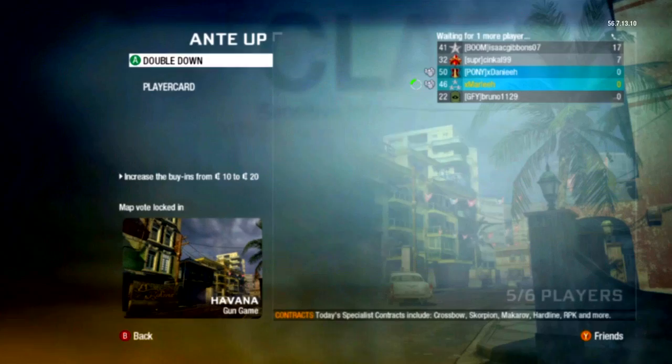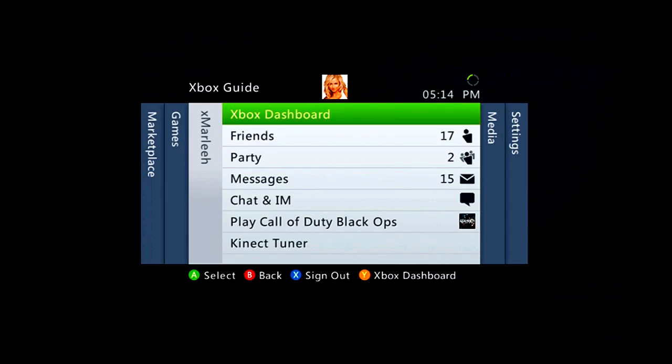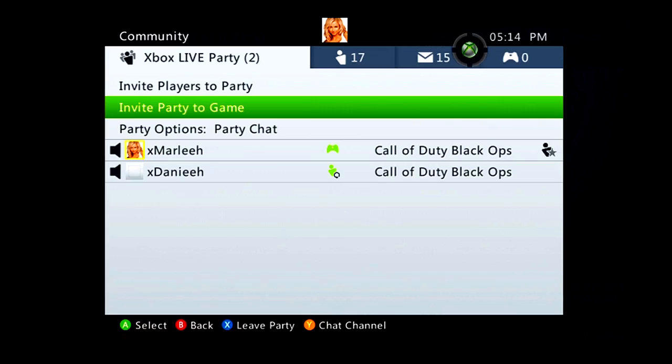Once you do that, click continue and just back out. You can invite in all your friends if you want. I'm just going to invite in my friend that helped me do the glitch.